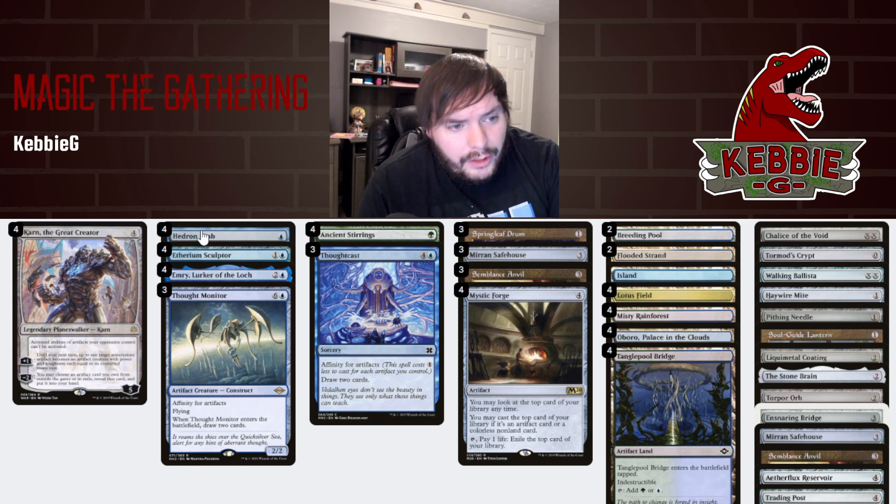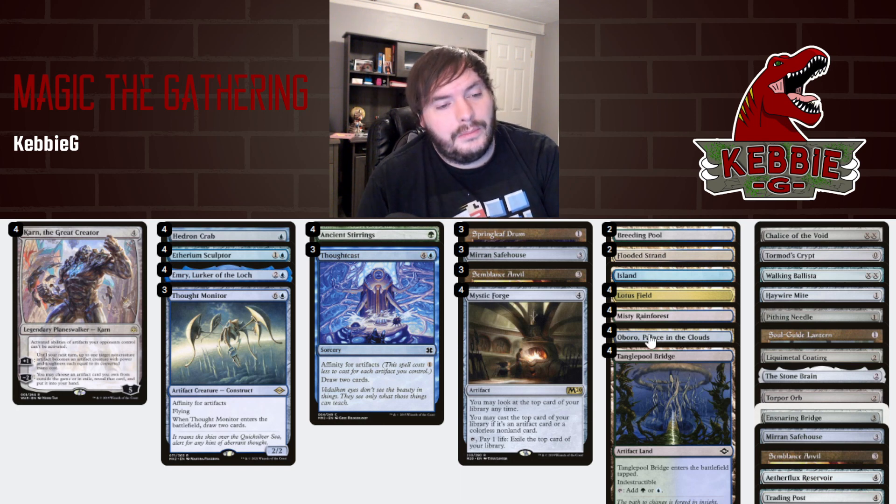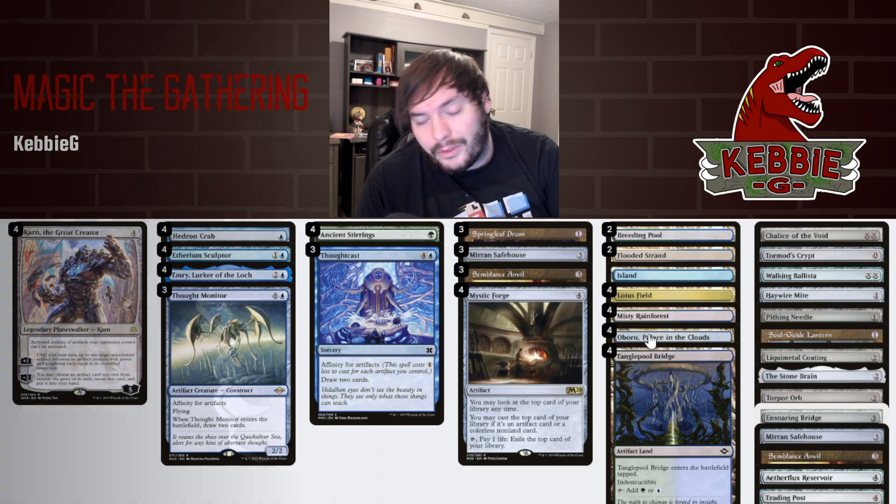The deck has four Hedron Crabs because we do want to mill our deck to find potential hits with Emery. That is essentially the deck list. We have a Karn board, which is pretty amazing and fun. This deck is awesome, so I hope you guys enjoyed the actual gameplay, and I'll be back with the wrap-up.